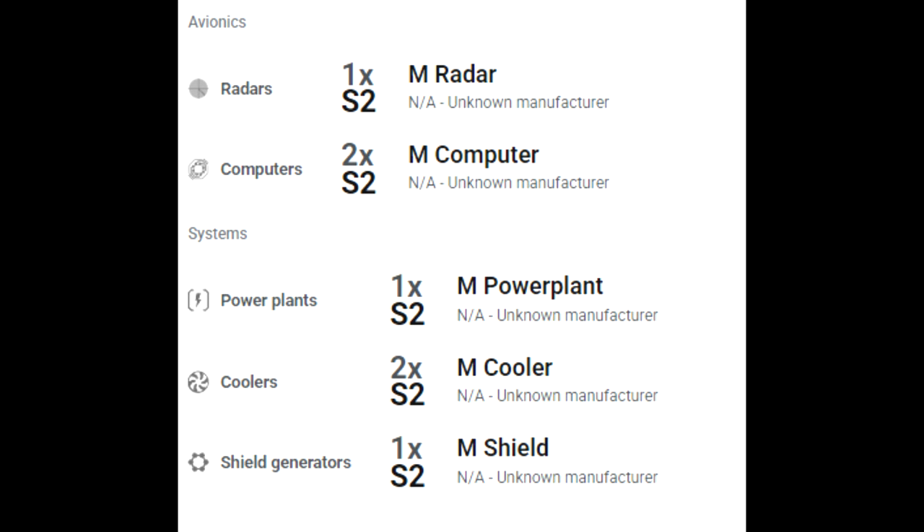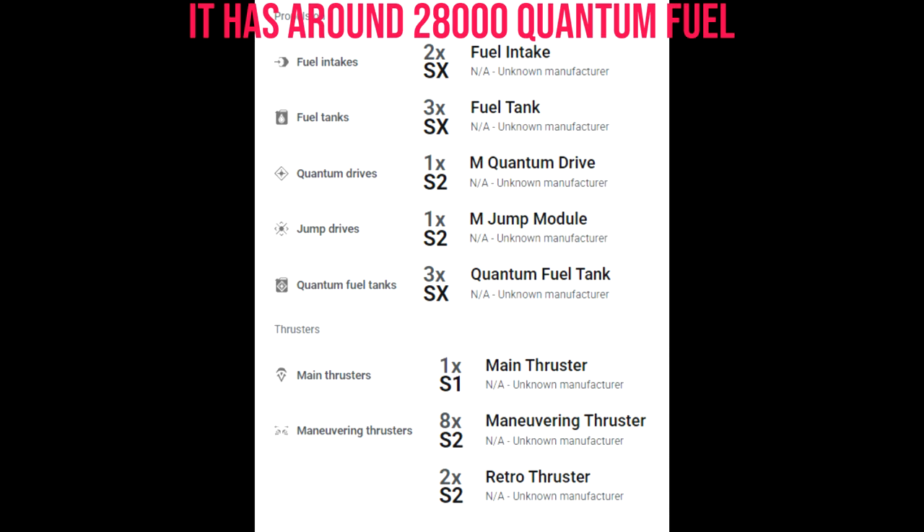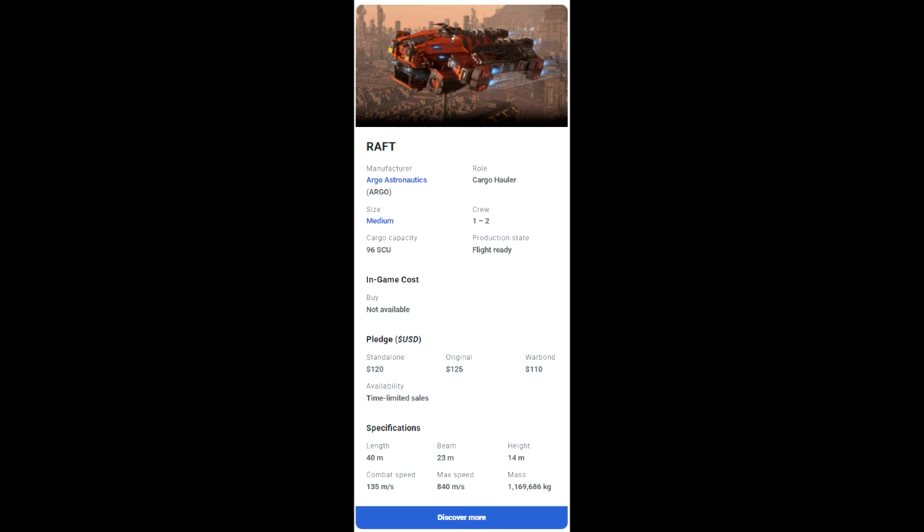For the ship components: avionics and systems include one size two radar, two size two computers, one size two power plant, two size two coolers, and one size two shield. For propulsion, you have two size two fuel intakes, three size two fuel tanks, one size two quantum drive, and one size two jump module. It also has three quantum fuel tanks — interestingly the size isn't specified, but I'd guess around size two or three — which is quite a fair bit of quantum fuel.